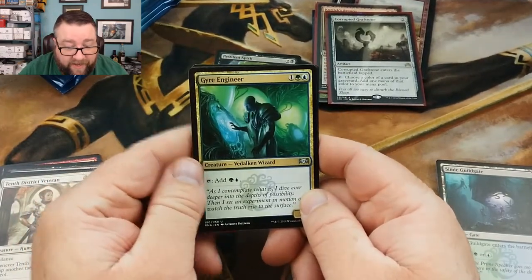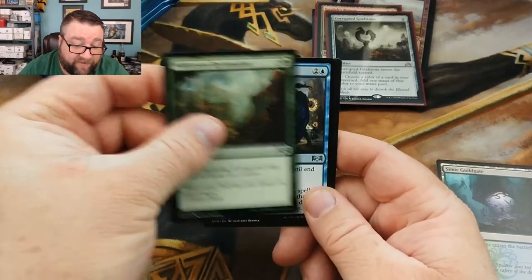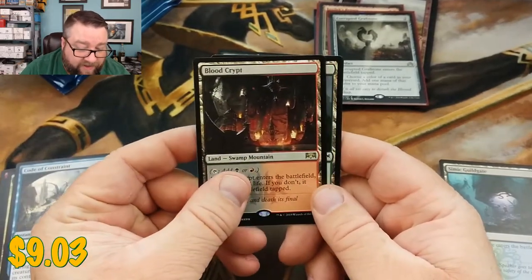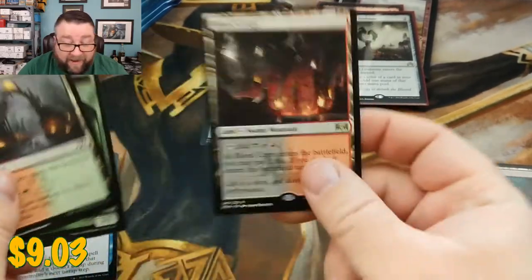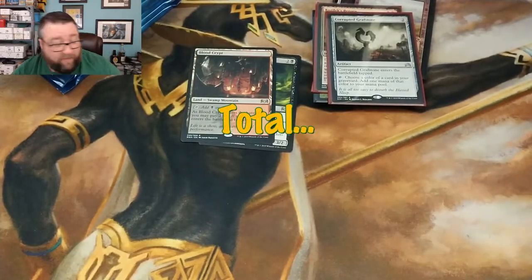We got a Gyre Engineer, Wilderness Reclamation — that was up there for a second but it's not anymore — Code of Constraint, and hey, we got a Blood Crypt! We didn't get a foil, but we got a Blood Crypt, so that is not too shabby. Congratulations Jeffrey!